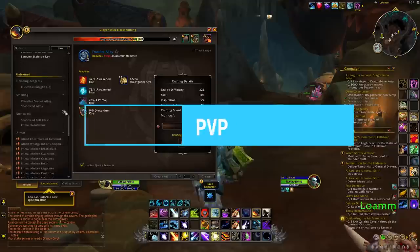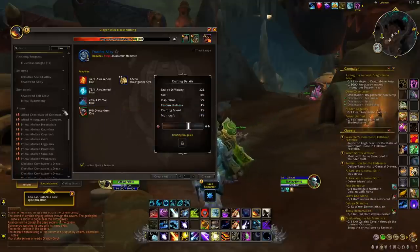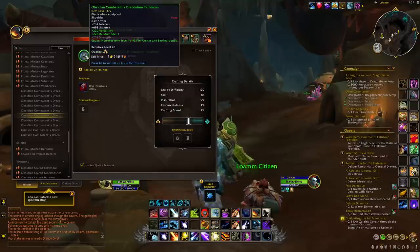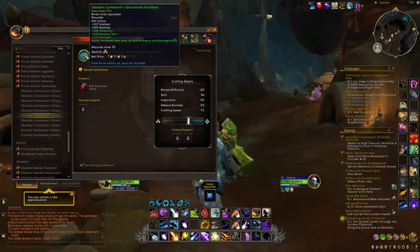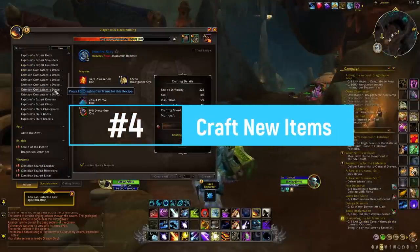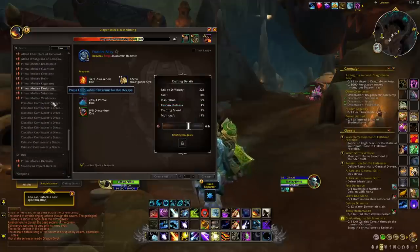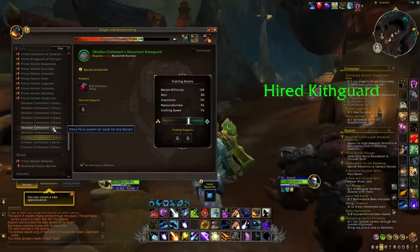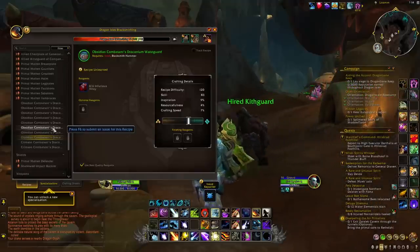At number three, what I would highly recommend you to do is to do some PvP — whether it is outdoor activities with war mode on or PvP through arenas and battlegrounds — because you will have a chance at getting all the new green plans and recipes that are BOEs and that will allow you to craft the new Obsidian Combatant set. These armor pieces are selling really well and the BOE patterns and plans are also selling extremely well. For instance if you manage to get your hands on the one for jewelcrafting in order to craft the signet and the amulet, you will probably be able to sell it for 300-400k gold each easily.